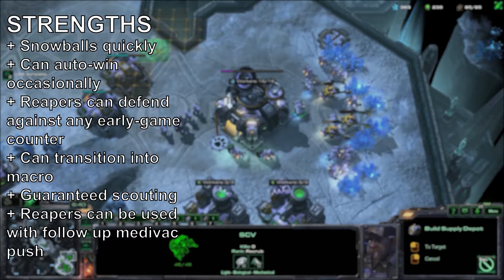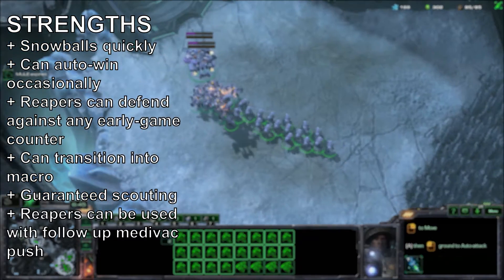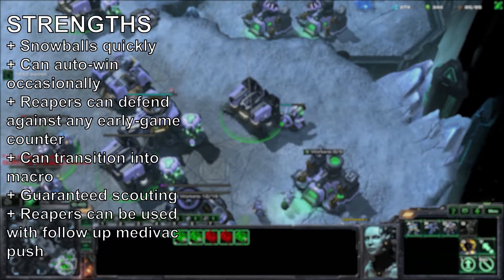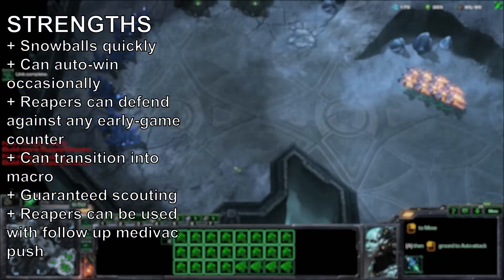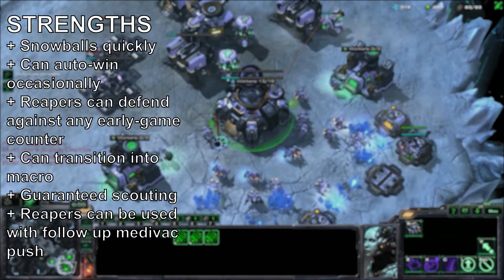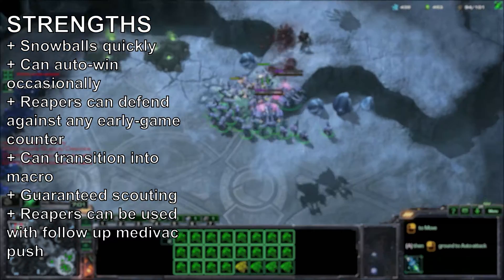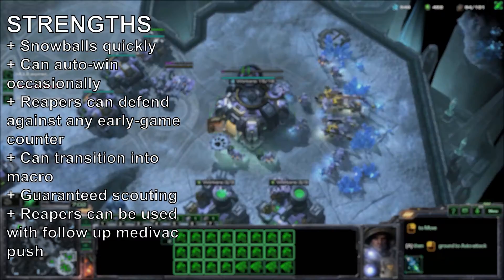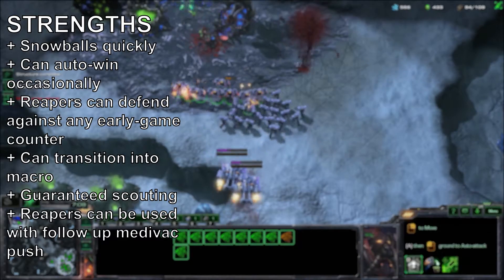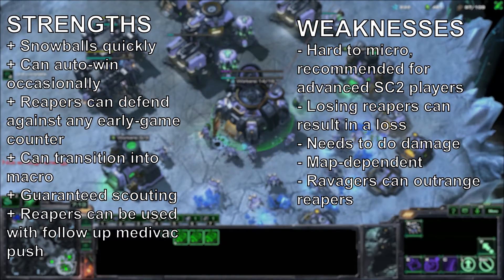A lot of Zerg players from Bronze to Masters don't know how to deal with this. Reapers can defend against any early game counter. This doesn't mean you are guaranteed not to die, but they should be able to protect you against Roaches moving across the map, Ravagers, and Speed Zerglings. This can transition into a macro game, and usually does if you do everything right. You get guaranteed scouting, so nothing should really surprise you — no surprise Roach Warren, no surprise Lair, anything like that.